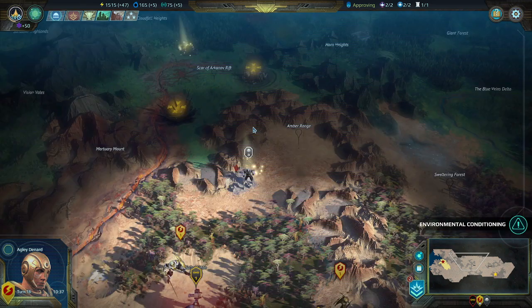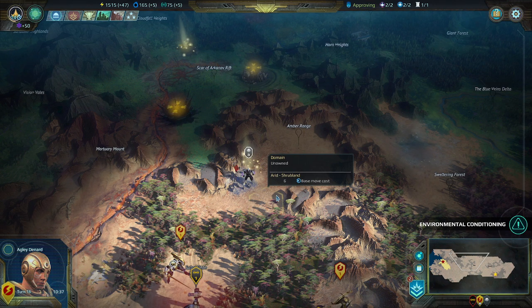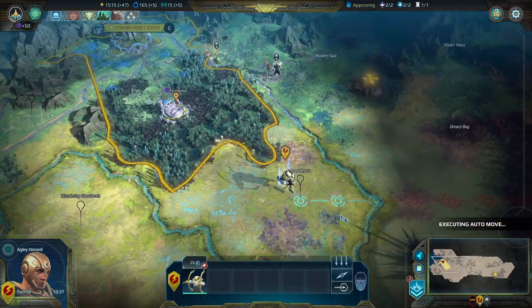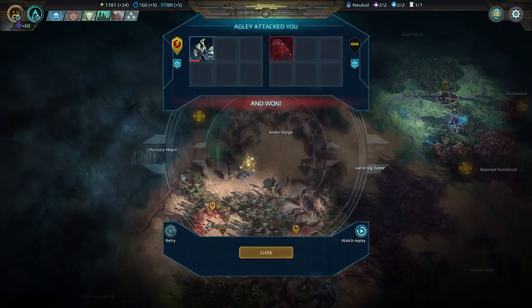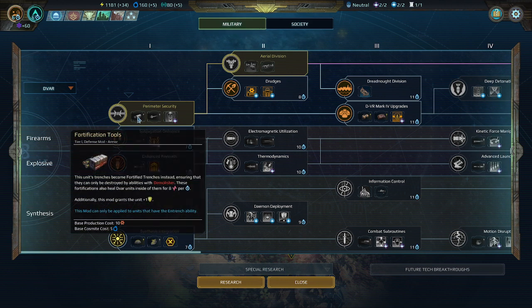One of the things you can do is upgrade the trench to actually heal your units. That is an upgrade though, and because it's an upgrade we are not putting it in this setup. But as the Devar — I'll show you real quick — you can get this one right here: the unit trenches become fortified trenches instead, ensuring they can only be destroyed by abilities with Demolisher, and they heal any Devar units inside them for eight per turn, and it grants an extra plus one to armor.